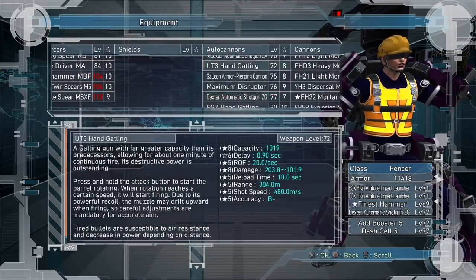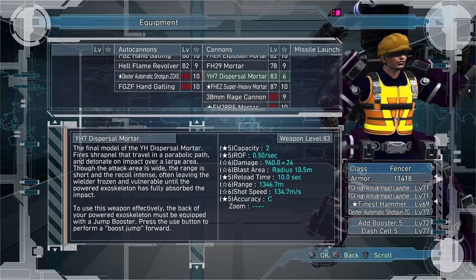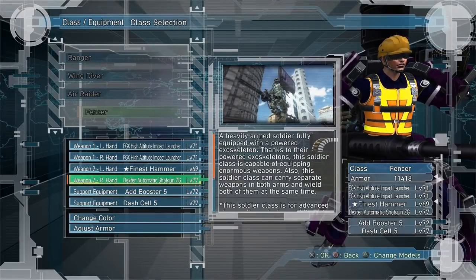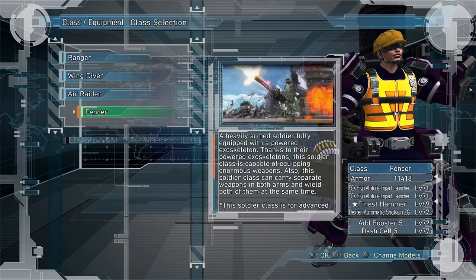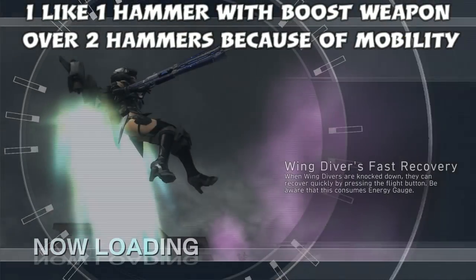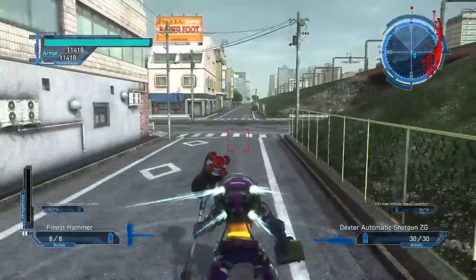I'll take a shotgun as my second weapon so that if I get bitten I can free myself. If you're not dealing with purple ones, you could use a dispersion mortar and free yourself with the finest hammer itself. But typically you're ideally not going to get bitten — whenever you're in the swinging motion of the finest hammer you can't get bitten, and you want to swing that hammer as often as you can for damage reduction. Take the boost and dash setup. If you saw my strategy video for DLC 1.13, the hardest mission — that was how I was able to solo it, using the finest hammer to deal with the tadpoles because of the damage reduction.